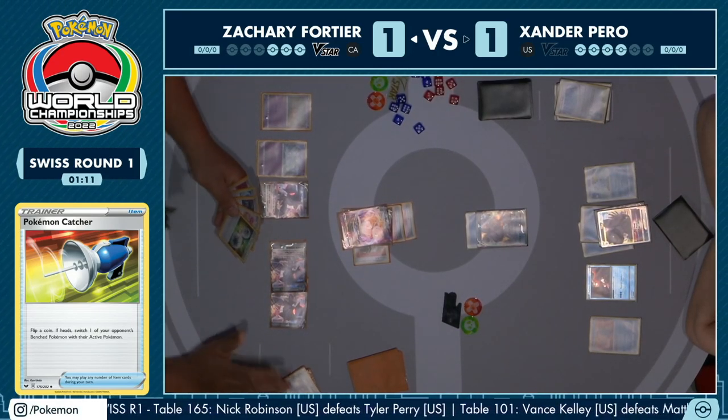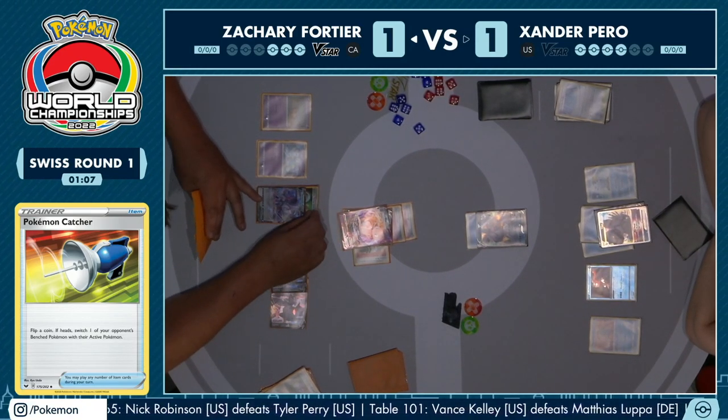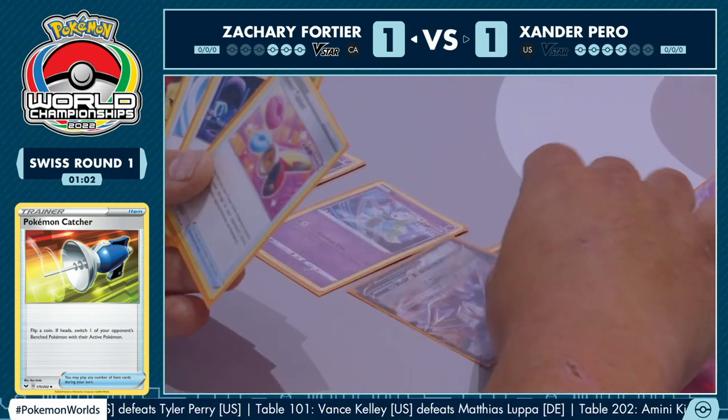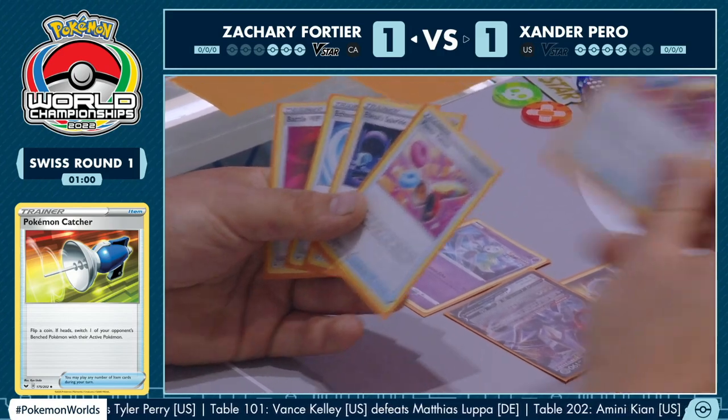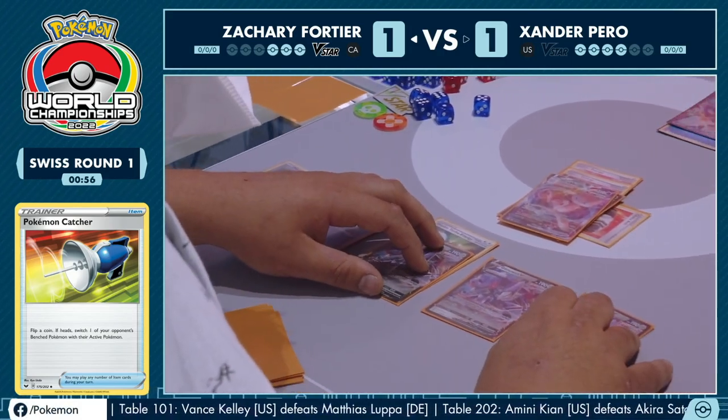Zachary is taking a lot of KOs here without using those Power Tablets, which you're going to need to KO the V-Star in a moment. He's got a Power Tablet in hand and the Choice Belt already attached — I think Zachary might be able to do this over the next couple of turns. And what a hand to sit on — he's got two tablets for next turn as well.